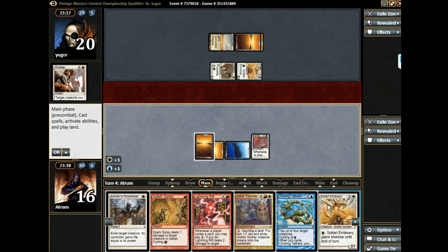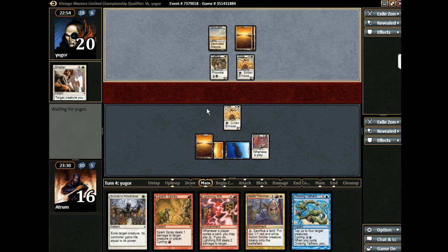Well, I guess we can run out Sultari Emissary, and Sultari Emissary would trade with Sultari Emissary — probably provokes and kills it. Do I maybe just sword his guy then? Well, that works. We can give it shadow, and then his Sultari Emissary just hits with no shadow. Actually, when we take three, maybe we should just turn it off.